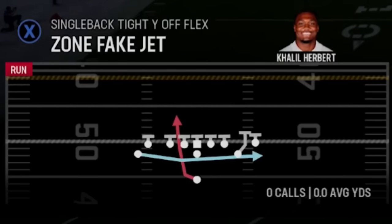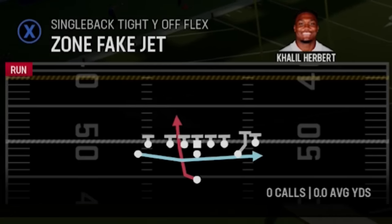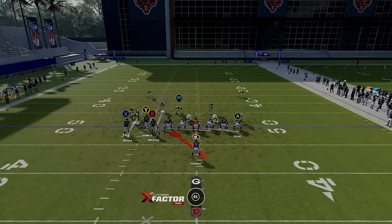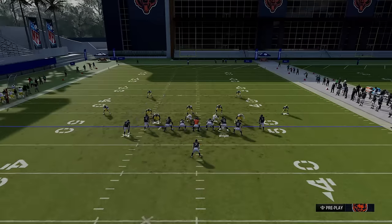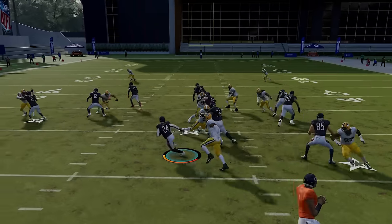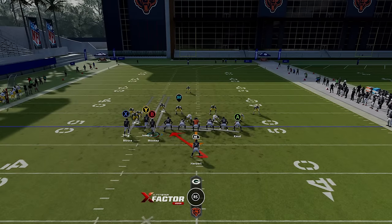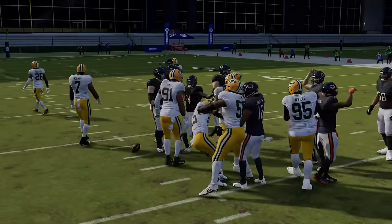If your opponent starts chasing the jet motion or over-pursuing, you could hit them with the fake jet, but that really only works if the user follows prematurely — it opens up the middle for run plays. The last run play is the Counter Why — I'm motioning Mooney across. This works better against zone, but it's a good counter run. None of these are as good as the stretch, but if you're in a league with a cooldown rule, this can replace it. With the tight end motioning across and a pulling guard, the whole team pulls to one side — it can open up some pretty easy lanes.